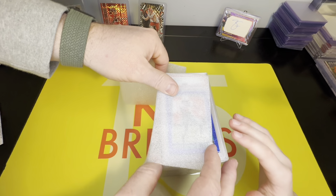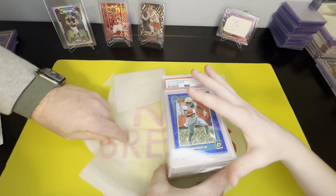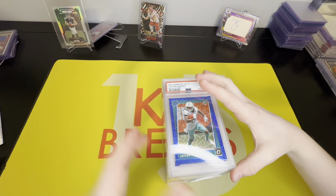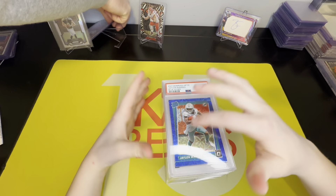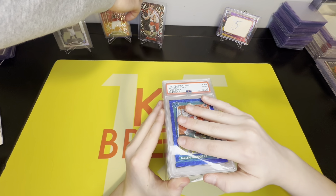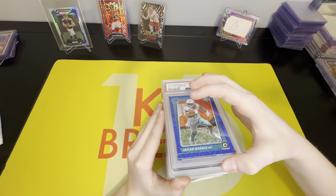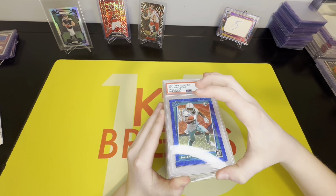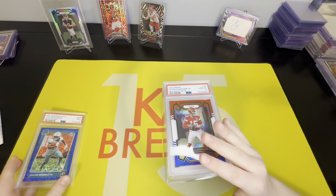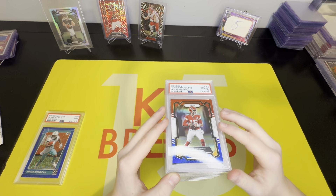We'll go ahead and reveal the first one — a Mint 9 for the Ja'Marr Chase. We're going for tens, hopefully not too many nines and nothing lower, but that's still pretty good. Next up is our Patrick Mahomes Red White and Blue — it's a Mint 10! That's nice, our first Mint 10 of the video.